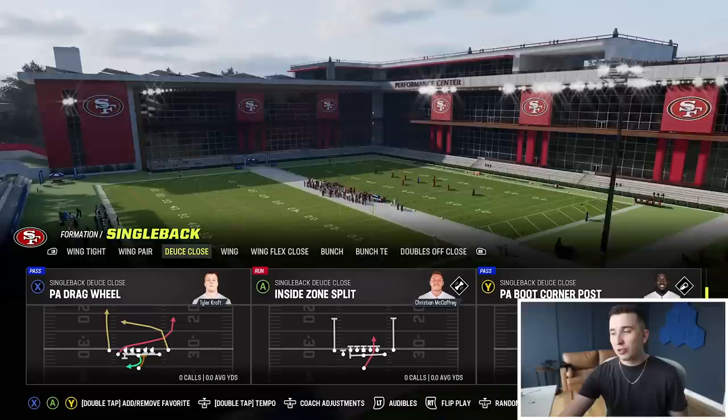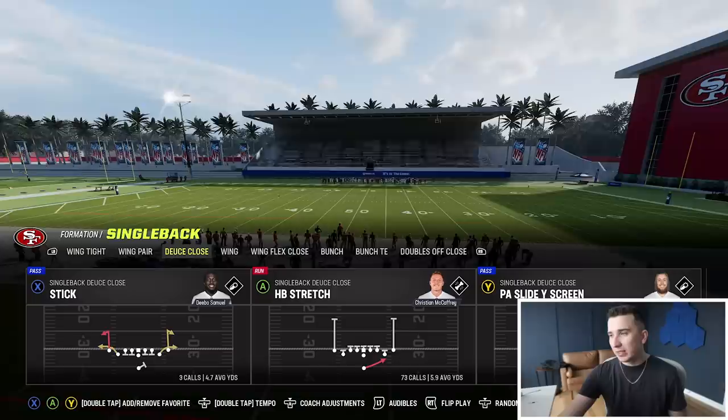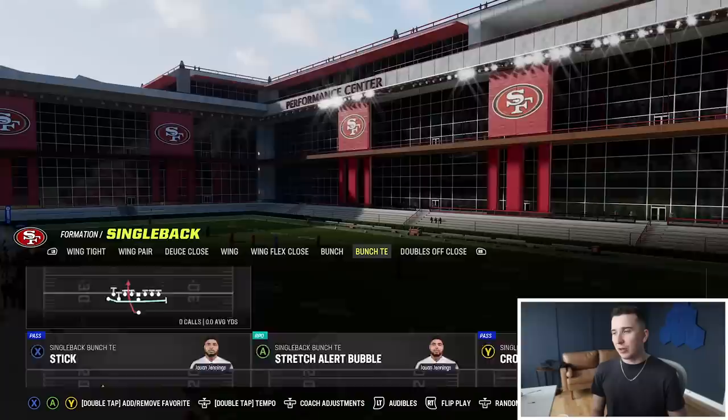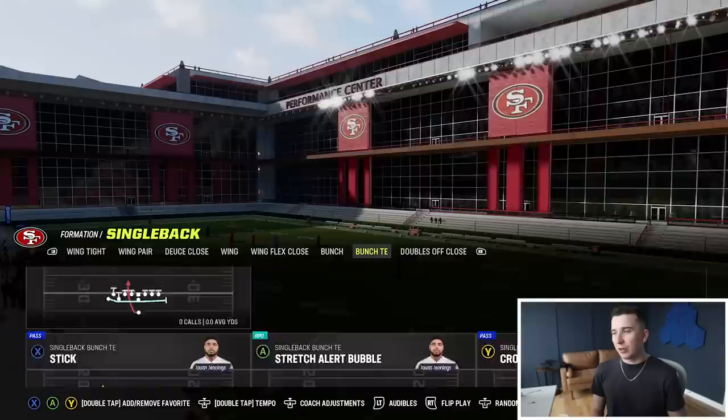The 24 zone open, they run a ton. All these deuce close plays, this PA boot corner post — if you guys have seen that, they've actually scored on a play like this. And Iuke's the one who's going to come from right to left. PA slide wide receiver screen to Kittle — that is not in very many playbooks whatsoever.